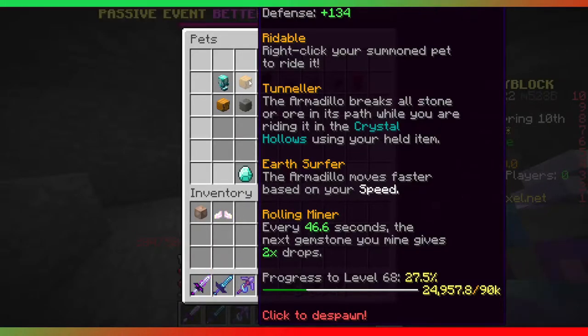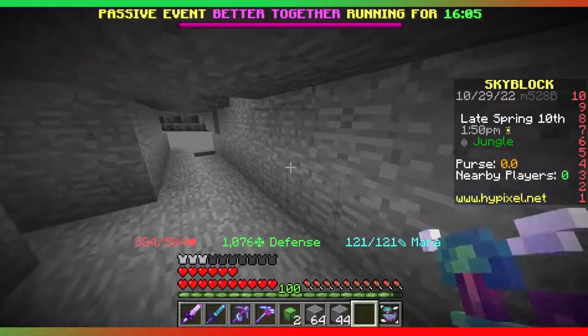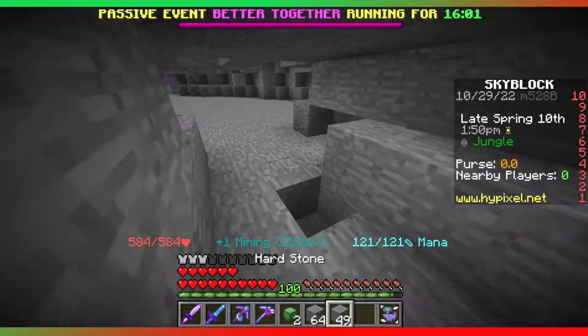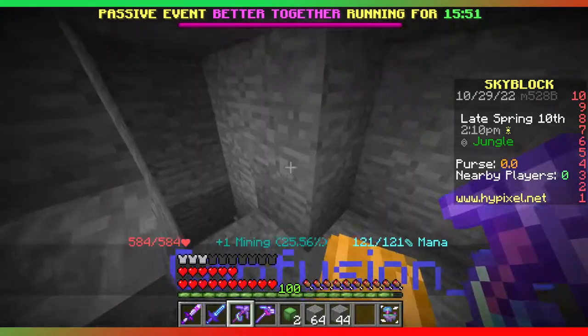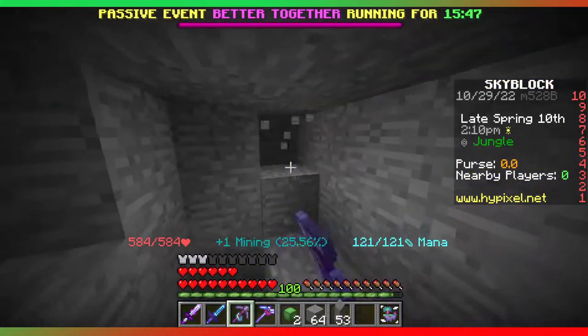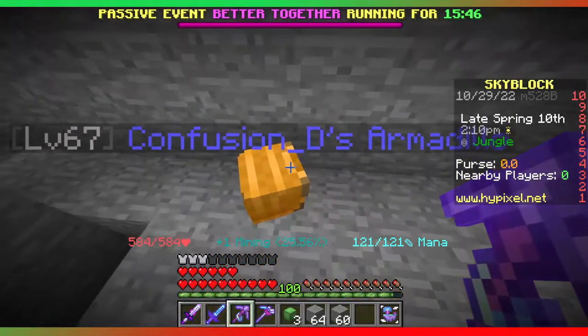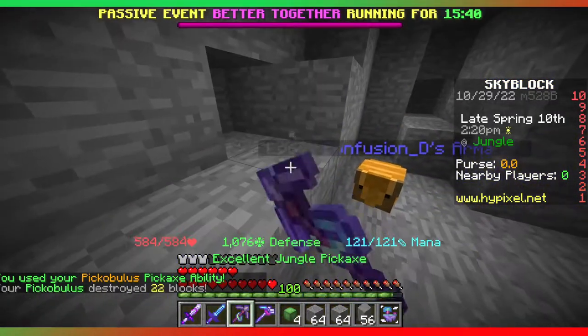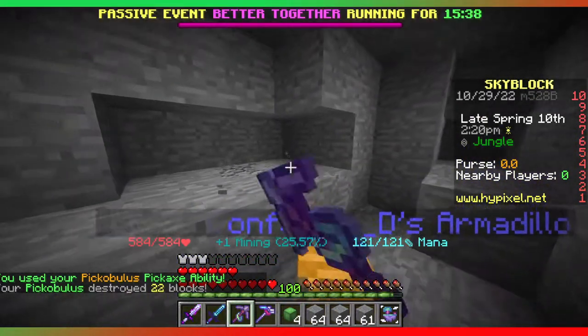The one I didn't mention, and that will be the main focus of this video, is Tunneller. A lot of people know what Tunneller is and know that it's pretty nice. It's basically an ability that the armadillo has where you can insta-mine through things with the pickaxe that you have in your hand.